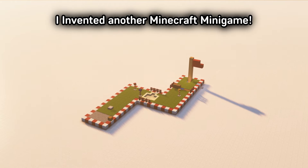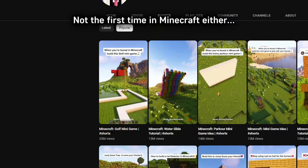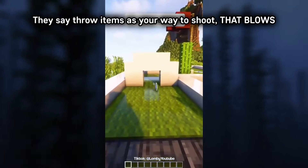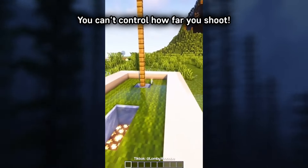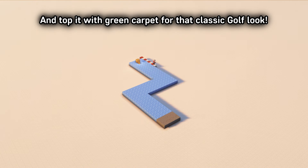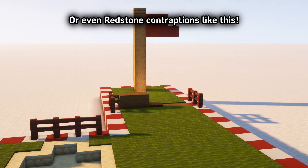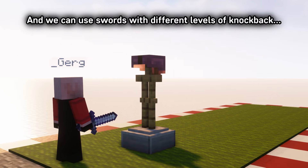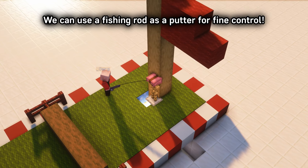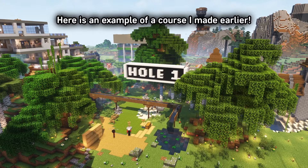I invented another Minecraft minigame. This time it's golf — okay, maybe not invented. The Scottish beat me to that. Not the first time in Minecraft either — 33 million views! Well, I'll tell you now that that version of golf sucks. They say throw items as your way to shoot — you can't control how far you shoot, and it gets confusing with multiple people. I've got a better idea. Place down some blue ice for your course and top it with green carpet for that classic golf look. You can even add obstacles like sandpits, or even redstone contraptions. For a ball, place an armor stand instead. We can use swords with different levels of knockback to control our shots — this adds a lot more skill. And when close to the hole, we can use a fishing rod as a putter for fine control. You can use different colour hats for multiple players.